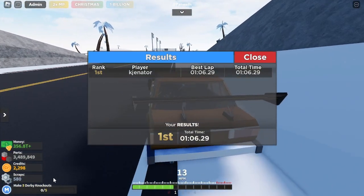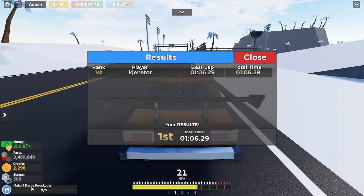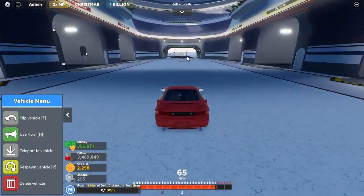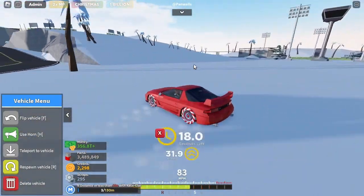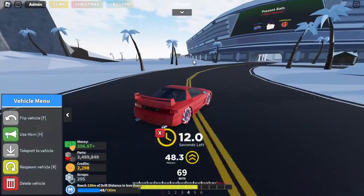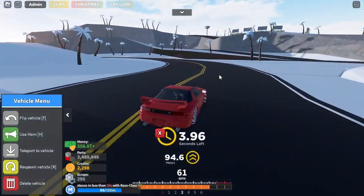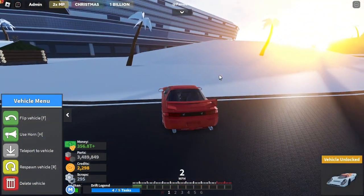Now let's go get the derby mission done. Actually, I have one more plan we need to do before that — we need to get 130 meters of drift distance in less than 20 seconds. Let's see what we can do. It's already being a pain — go go go go — yes, we got it! Oh, that's nice.